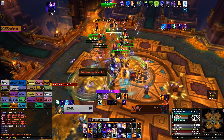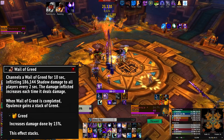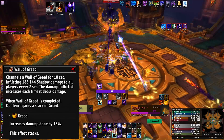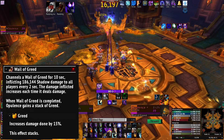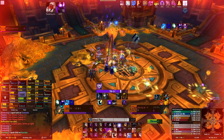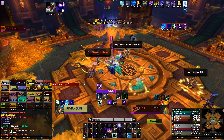The last ability he has on normal is Wail of Greed. This deals a large amount of shadow damage to the entire raid every 2 seconds. If your Amethyst healers are on the ball, this won't be a problem at all — if you die, it's because your Amethyst healers weren't on the ball. Every time the boss finishes a Wail of Greed, he'll gain a stacking 15% damage increase which acts as your enrage timer.